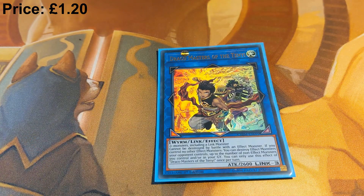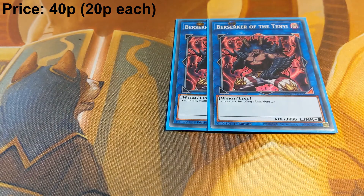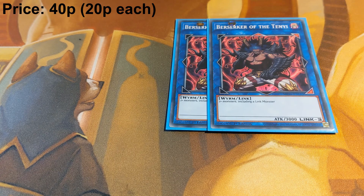We have one Draco Masters of the Tenyi. This allows you to break boards with ease if you've just summoned a Mare Mare, made lots of tokens with Phantom Skyblaster, or cycled through lots of Monks. It also can't be destroyed by battle with an effect monster, and it's got three really nice downward-pointing arrows. Two copies of Berserker of the Tenyi — this is your 3000 attack beater. It gets all of your non-effect synergies and it's only a Link 3, so it's not as much of an investment as a Link 4.